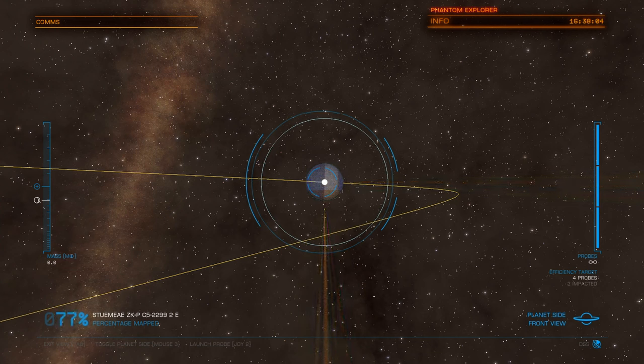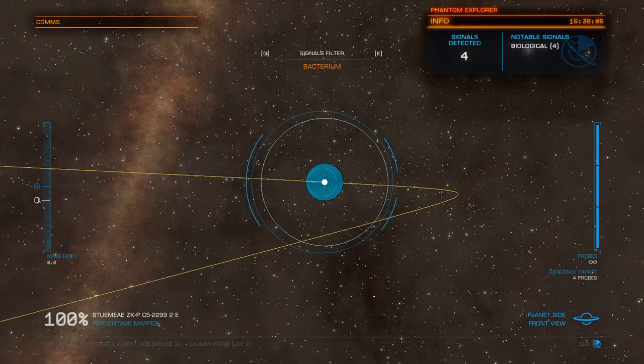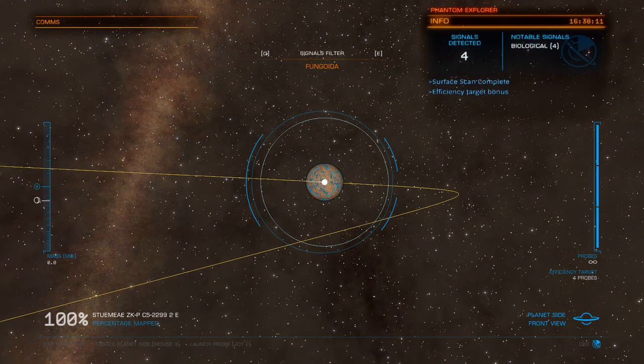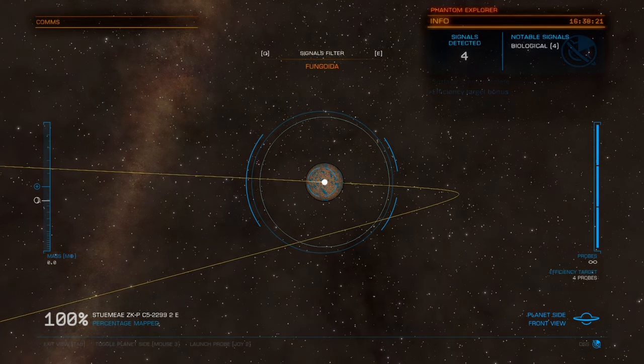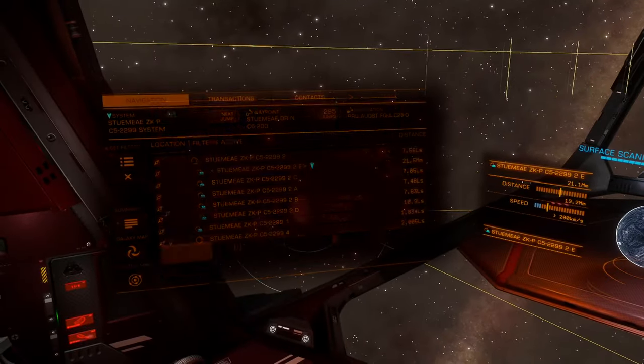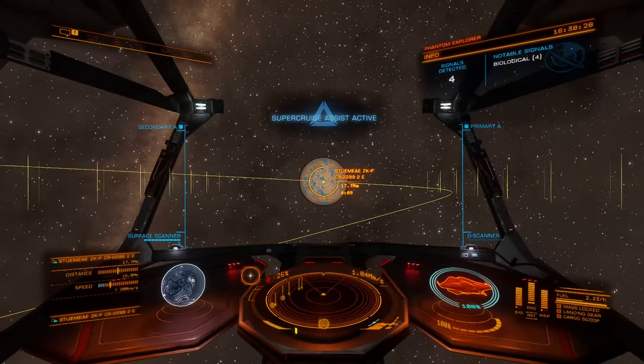What is it about these small planets that always tend to have crazy amounts of biological diversity? Fungoida. Osseus and Tussock. So we'll leave Fungoida as our filter there because it seems to be the rarest.